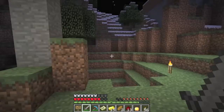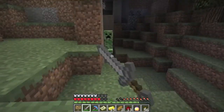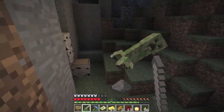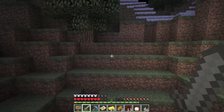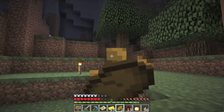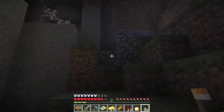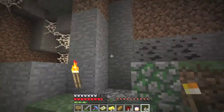This creeper might do bad things to the map if I let him explode. There is a lot of mobs somewhere — I don't know where though. But we have some mossy cobblestone here.